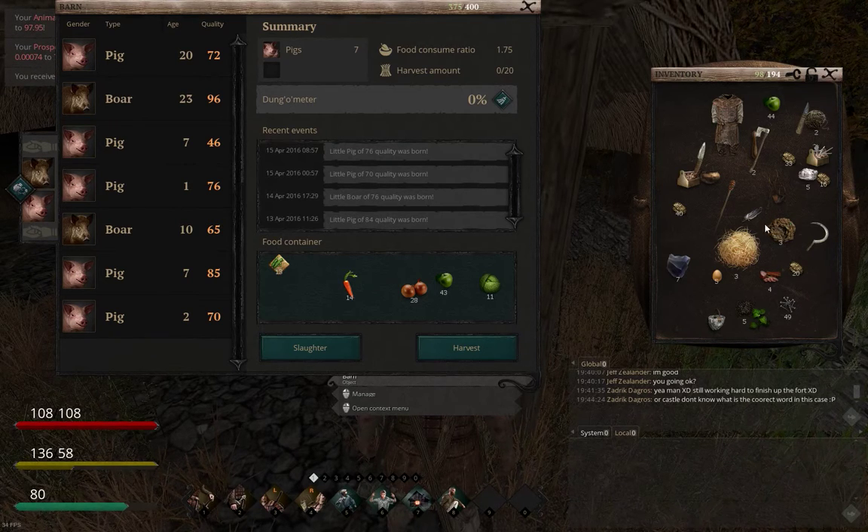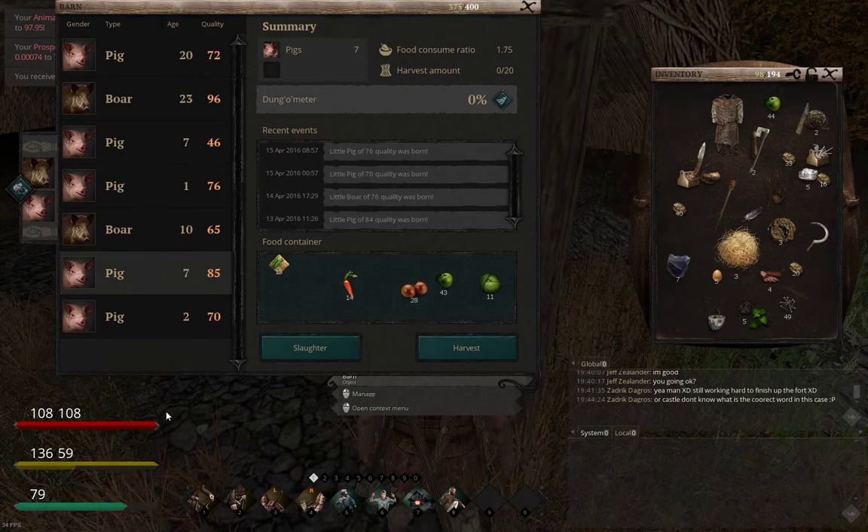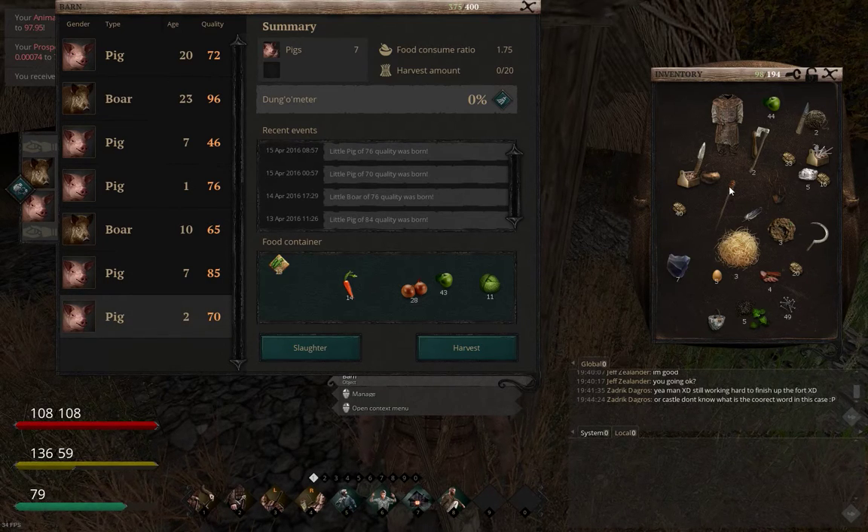20% in here gives you three. That's the food consumption which isn't too bad at the moment - it's 1.75. Quantity of pigs - slaughter - so you select one and then click on slaughter and it will slaughter the pig and put the items in your backpack.